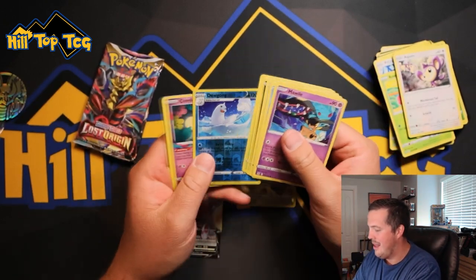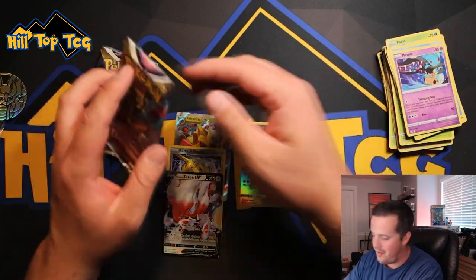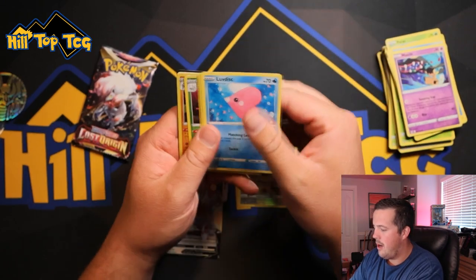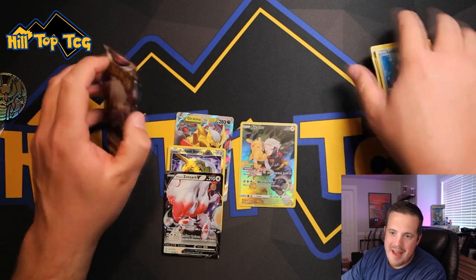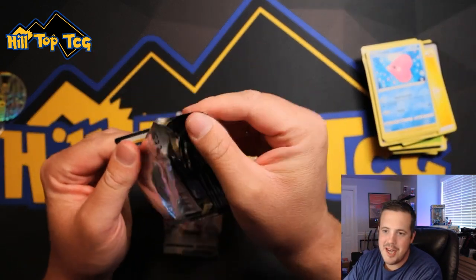Alright, let's see what else we can get. So far, this is a killer ETB — we can't complain too much. We got four hits, nice hits. The Giratina V-Star and that Pikachu are just incredibly nice hits. The Machamp always trolling its way back into these sets. Sword and Shield loves its Machamp.